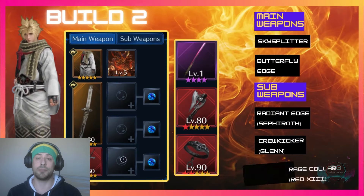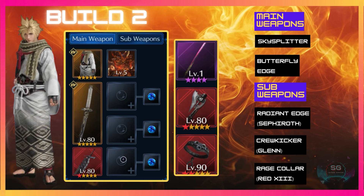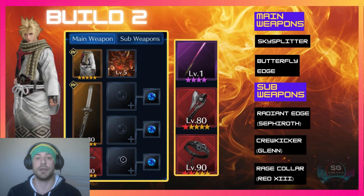For the second build for Cloud, I have the Sky Splitter as the main weapon and this time I went with the Butterfly Edge. The sub weapons are once again the core weapons — Sephiroth's Radiant Edge and Red's Rage Collar — but this time I've swapped out the Prototype Crimson Blade for Glenn's Crew Kicker, which favors HP over attack.